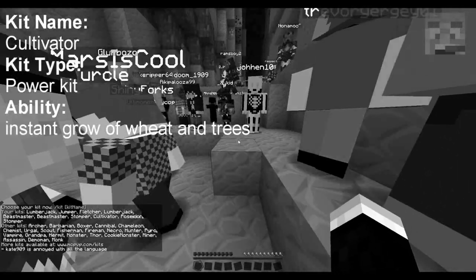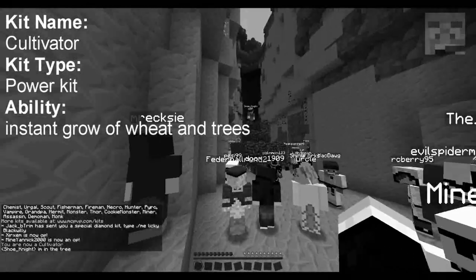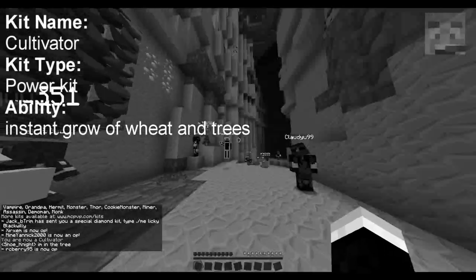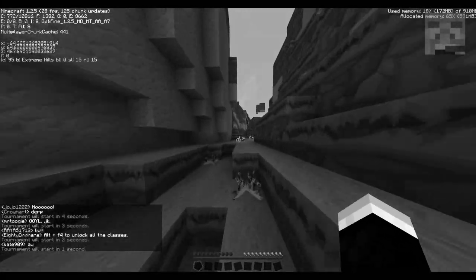Hello everyone, I'm BillyG456 and this is a kit review. We're doing Cultivator today. The kit name is Cultivator. It's a power kit, so you don't actually get any special items — you have an ability, which is that you can instantly grow wheat and saplings.